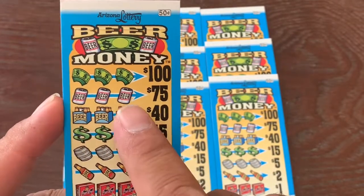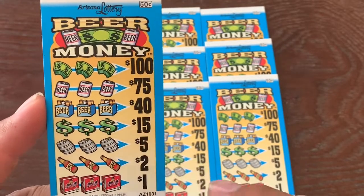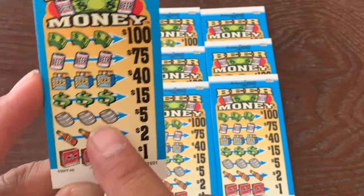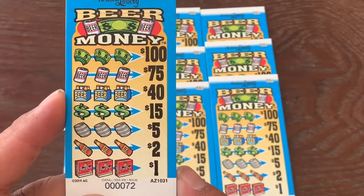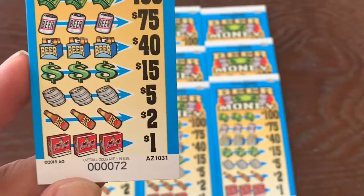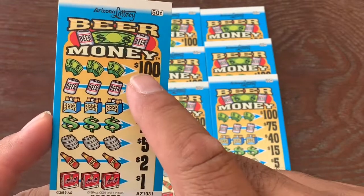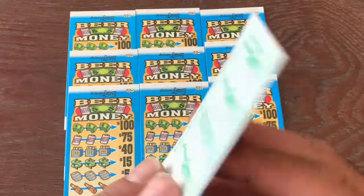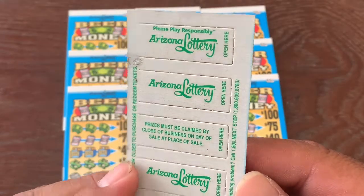So the prizes are: three beers — $75, three six-packs — $40, three cakes — $5, three bottles — $2. What is that? Cases, I guess. Three cases — $1. Money — $15. Three stacks of cash — $100. Interesting.